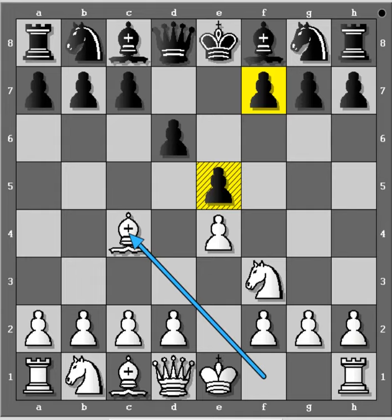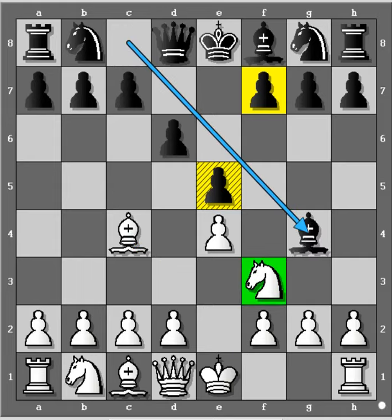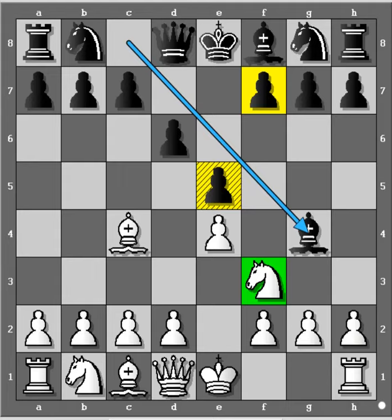Here, as a beginner, many people will develop their Bishop and try to attack the Knight. So if Black plays BG4, White can try to go for the Legal's Mate trick. White can play NC3. It's ideally better to castle, but as a beginner, for Legal's Mate, it is very important you develop this Knight to C3.